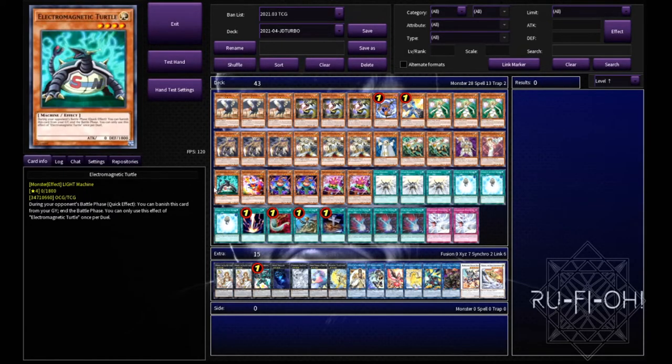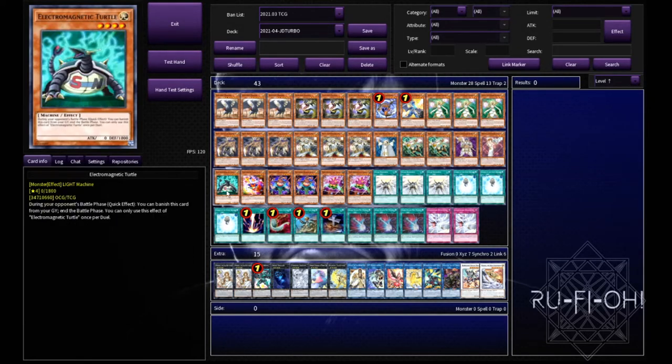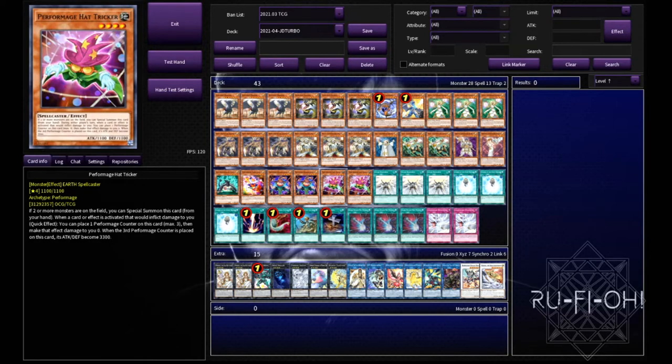You have your moments like me where you just accidentally right-click and delete a card out of the deck — we'll just pretend that didn't happen. Electromagnetic Turtle is here just because if you mill it, it's great, and you can use it to go into the likes of Curious. Having access to more light attribute types is always desirable. We then have a Performance Package: Trick Clown because he's free, Thousand Blades if you want another free body for rank fours, Damage Juggler is Damage Juggler, and Hat Tricker is just a free body on board — either a free rank four or free link material.